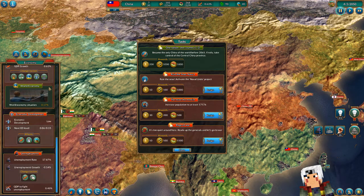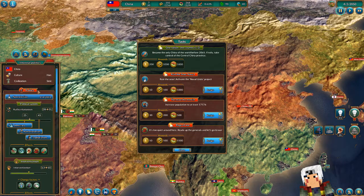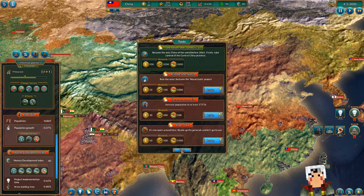Sort of economy, right? Population is negative. You go into one of these project arms and have a look. Is that automatically active and I have to resign if I don't want to do it? Seems like enough — ready up the generals, go to war. Just like that.